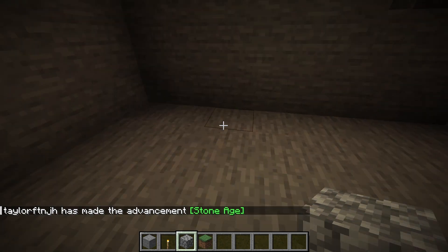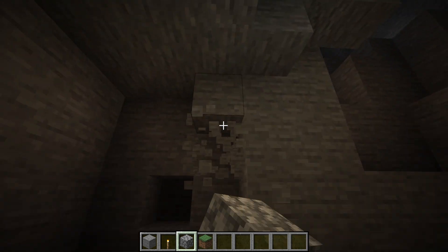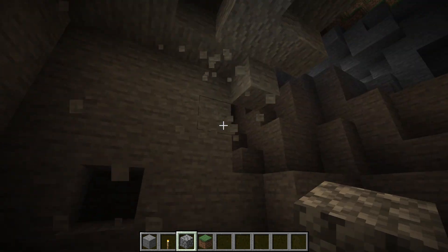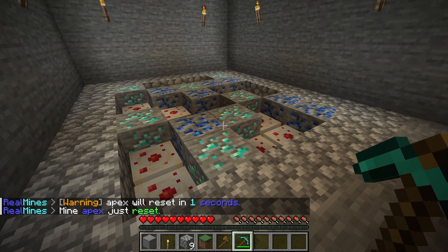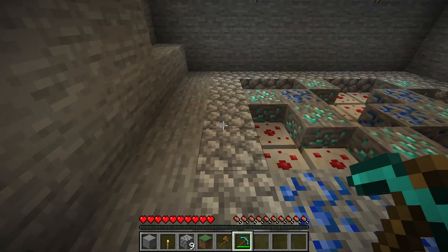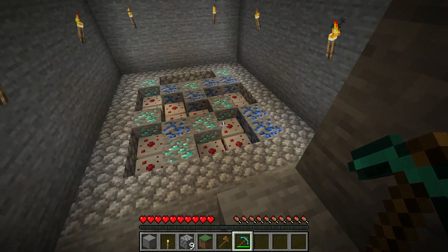Obviously, collecting resources is a big part of the Minecraft game, and depending on your setup, it can get pretty difficult for your players to find the things they need. If you're wanting to make it easier for all players to gather materials and blocks, then try out the RealMines plugin. This gives you the ability to create mining areas in the world, allowing users to gather resources. Whether you want diamond ores or wood logs inside of this mine, you have endless possibilities.